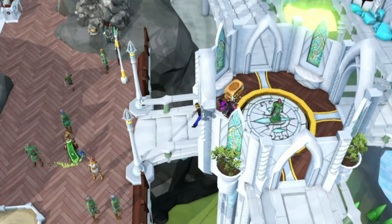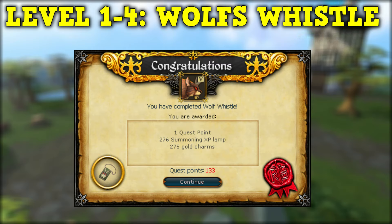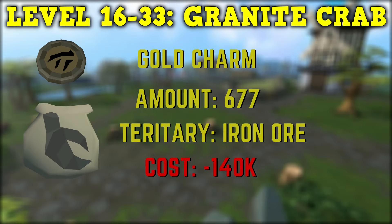So now that you know the main methods, we're going to get into what pouches to make from level 1 to 99 summoning. From levels 1 to 4, the optimal way is doing the Wolf Whistle quest — a very short quest that grants you XP to level 4 and gives you 275 gold charms. After this, we'll be making Dreadfowl pouches from level 4 to 16 using those gold charms — it will take 250 pouches and you'll lose around 345k. From level 16 to 33, you'll be making granite crab pouches with gold charms and iron ore, taking around 677 pouches and costing around 140k GP.